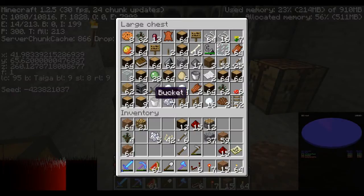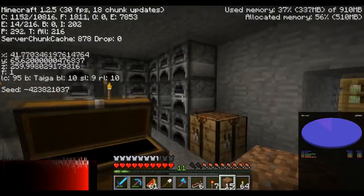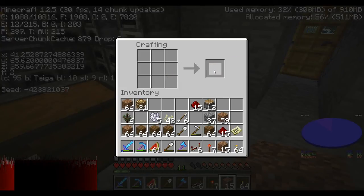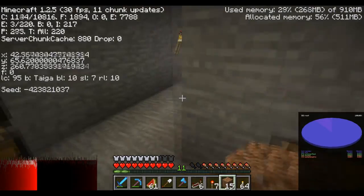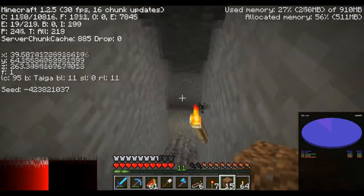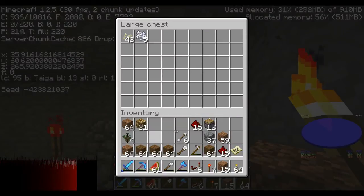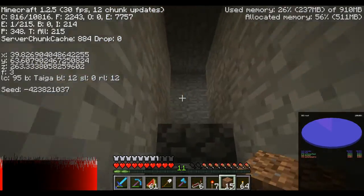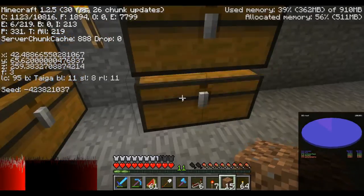We got ourselves some wood. We'll store that in there. Get this wood. And I didn't even need these pumpkin seeds — I'm just gonna store them in the chest for now. I'm gonna need some more pistons, more of everything.